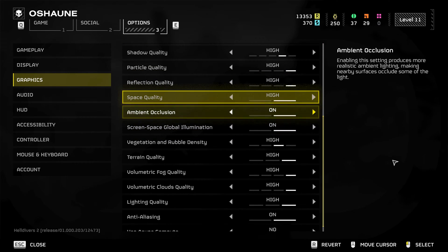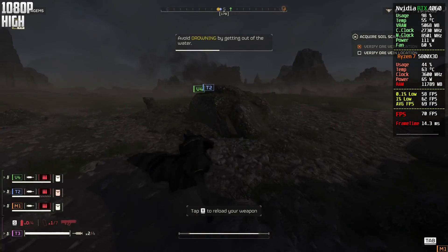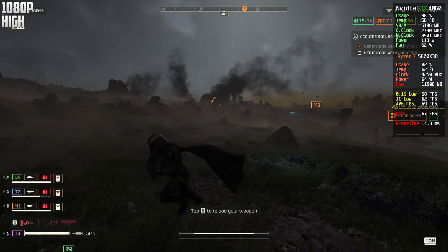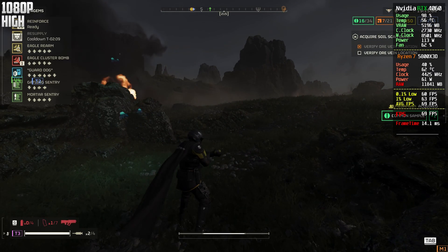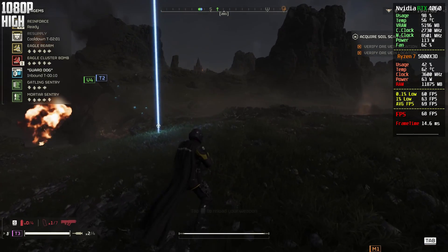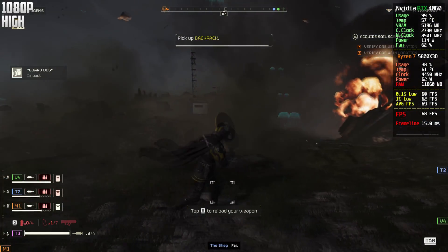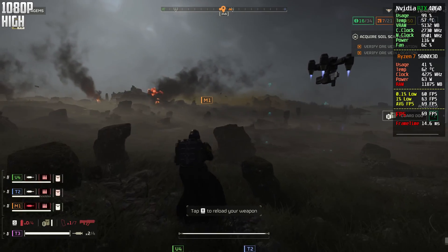So guys, this is now the high setting — not the highest. I'm not going to test ultra because I think it's too much, but I'm going to test the high settings, starting with 1080p. So, 1080p native on the high settings. As you guys can see, we are able to get 70 frames. I didn't want to go to ultra because I think it's going to be on the edge of what you can get. I just prefer testing on the high settings — I think it's more recommended.